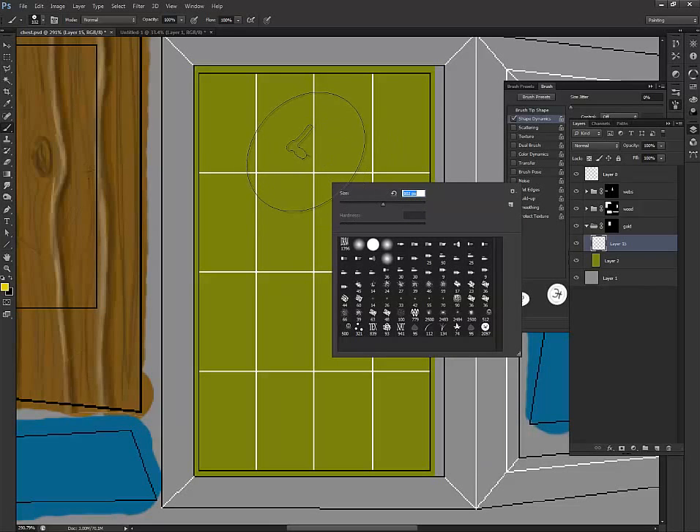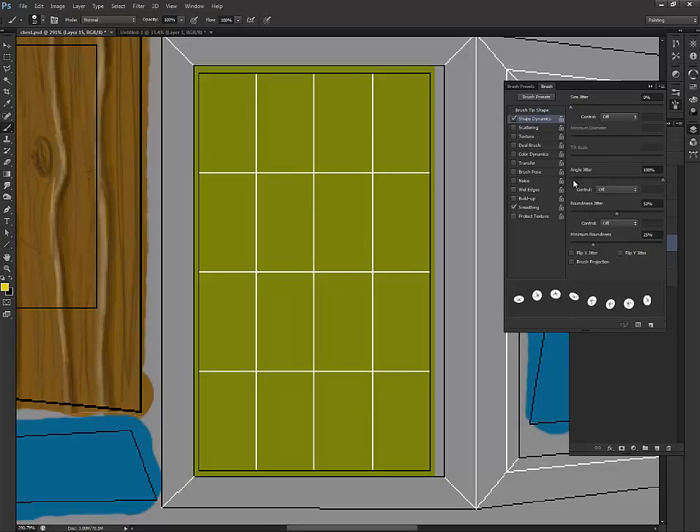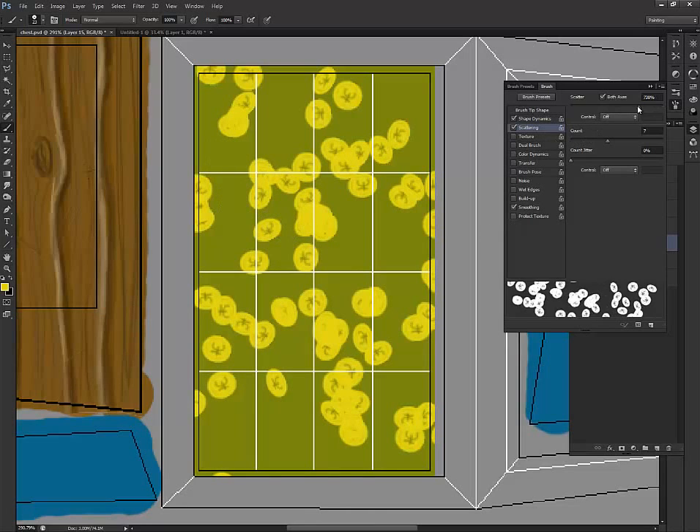Above this layer I'm just going to create a new layer. We're at about 2000 pixels, let's move it down. As you can see, I can draw and it'll create a kind of coin pattern. I'm going to undo this, go back to Shape Dynamics with angle jitter on, and turn on Scattering — scattering is up pretty high, about seven, on both axes.